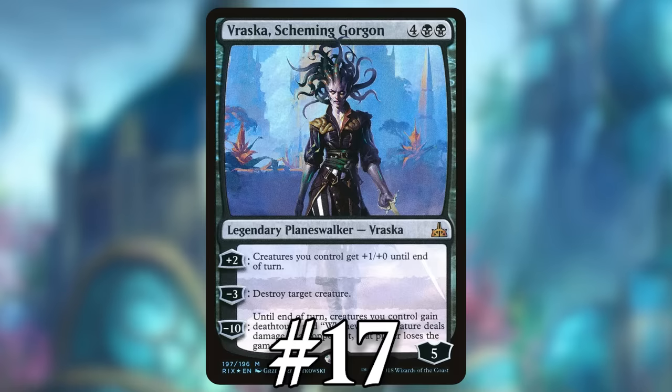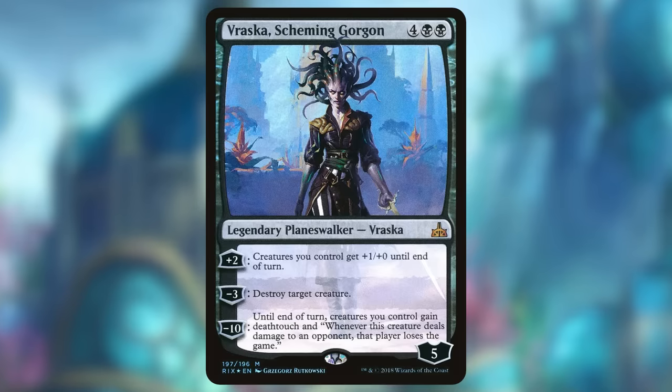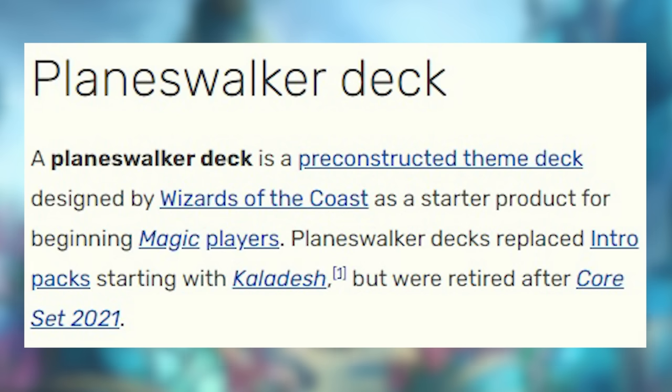Number 17: Vraska Scheming Gorgon. Next up we have the Planeswalker deck Planeswalker, Vraska Scheming Gorgon. If you don't remember Planeswalker decks, they were these new player-focused products notorious for having hilariously over-costed and underpowered Planeswalkers.